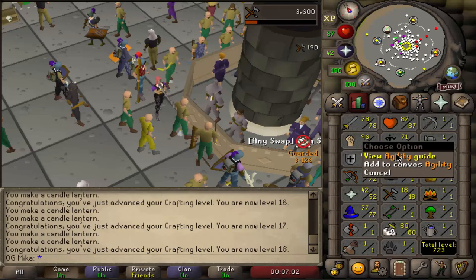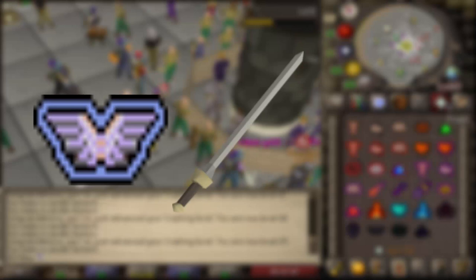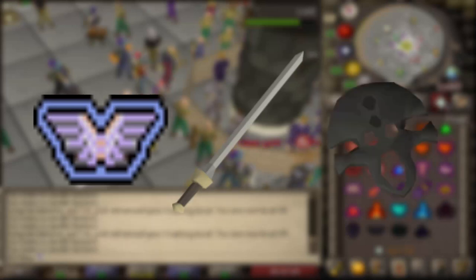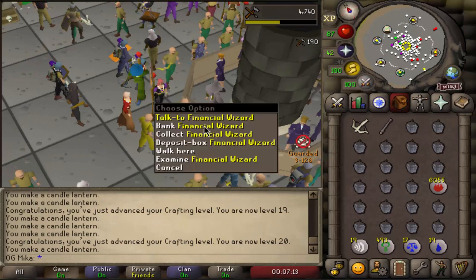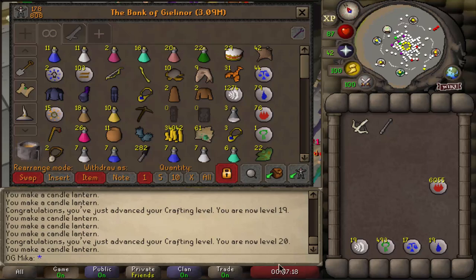The next thing I want to unlock before continuing with Slayer is Piety, because with VLS, Piety, and Black Mask my experience per hour is going to be amazing. In order to do that we need to get a couple of levels and start questing, so that's gonna be the first thing on the menu today.